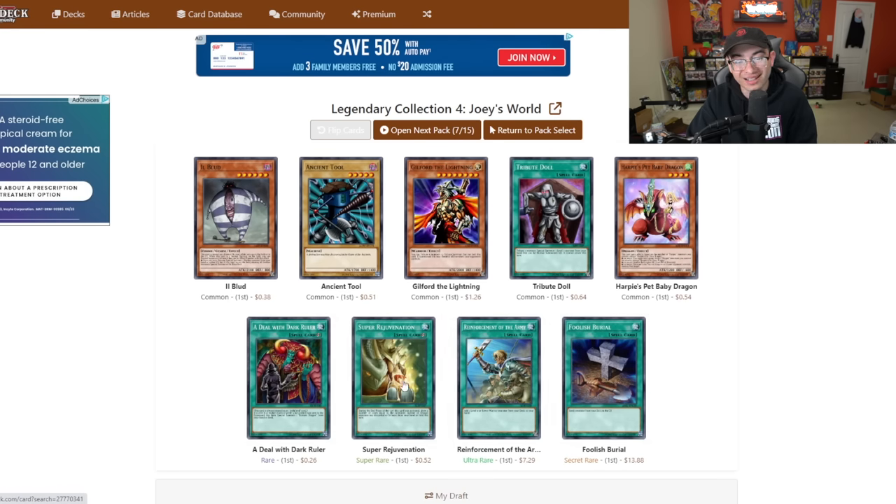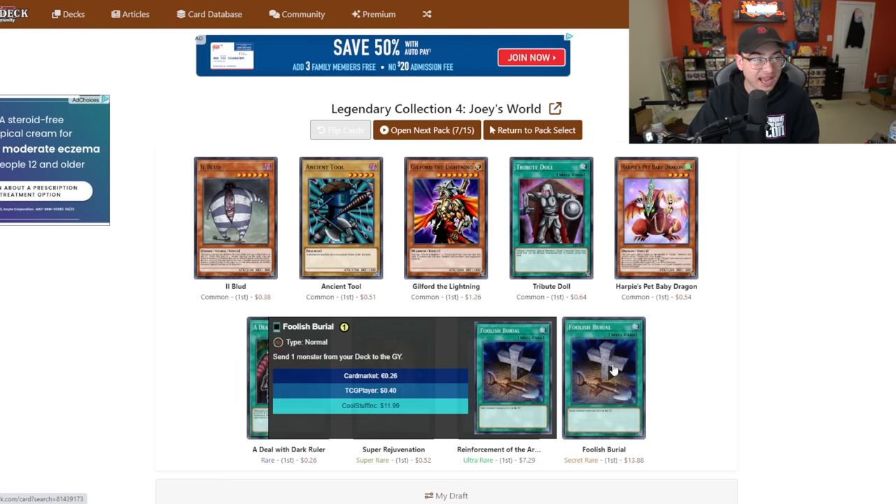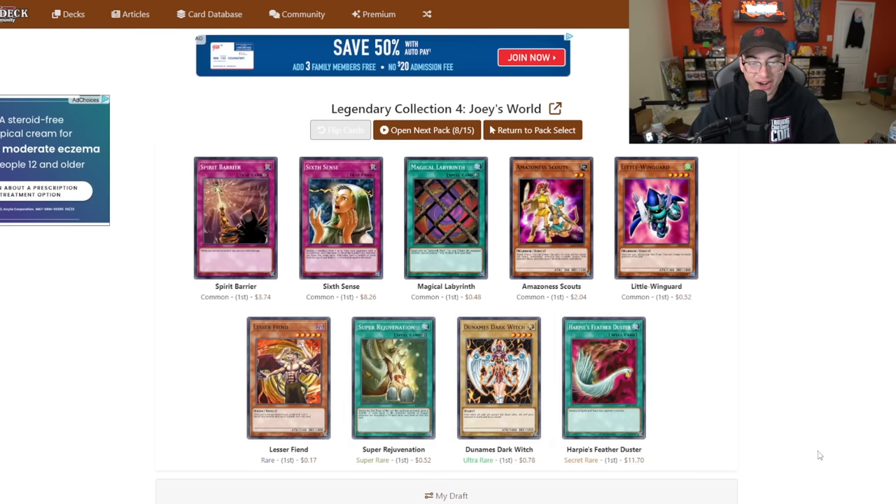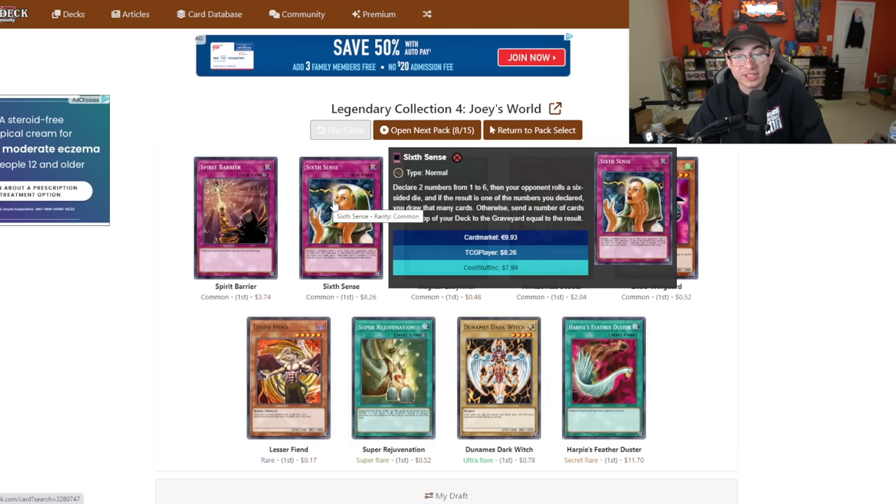That's a lot of green - Rejuvenation, Rhoda, Foolish. I think long ago before I picked up a Foolish Burial for my Starlight, I ended up getting one. This was going to be our opportunity to get it again. Feather Duster - if only that was still legal. The Harpies are coming in clutch. Big thing in the pack though - I almost missed it - Sixth Sense! We got our one copy of it. It's only a common but it is a short print - I'm wondering if the simulator even knows that.